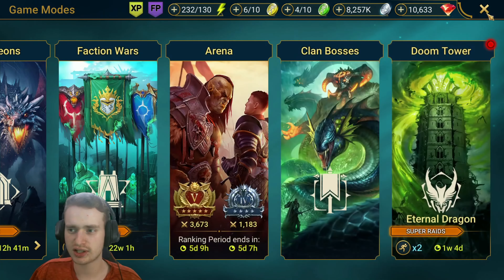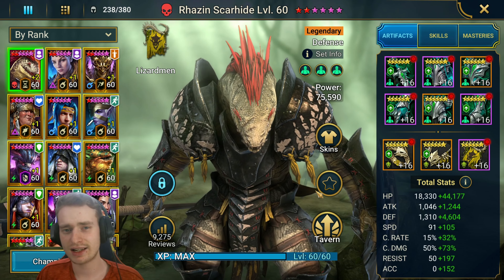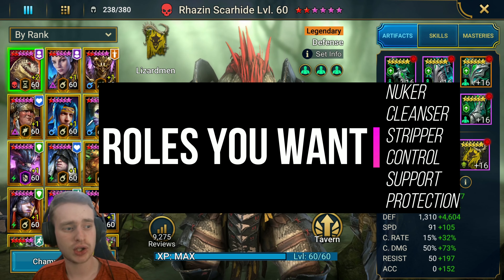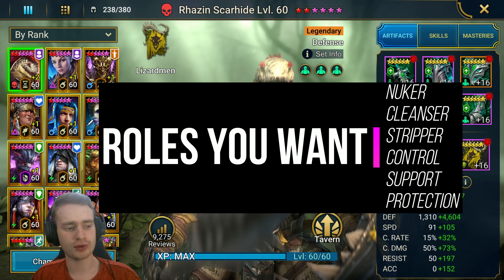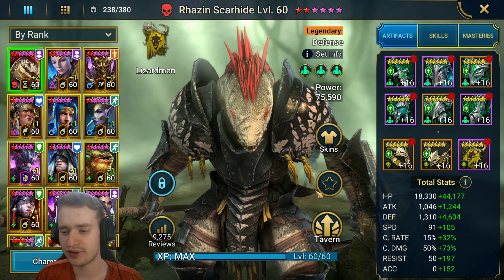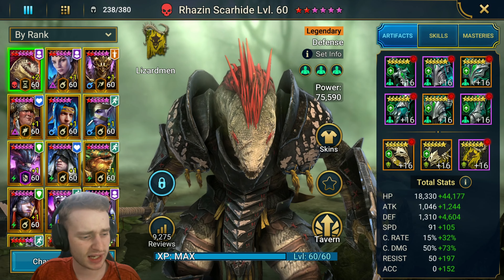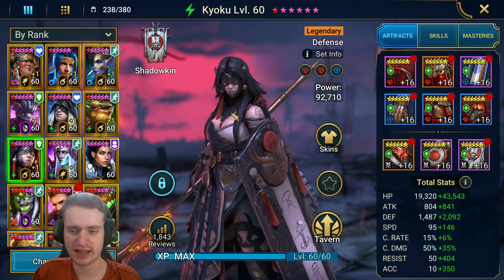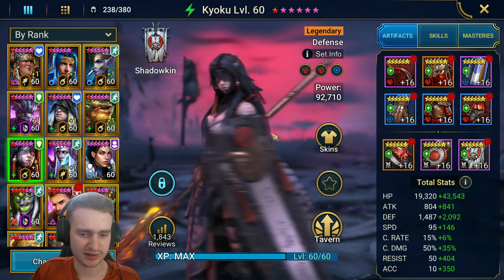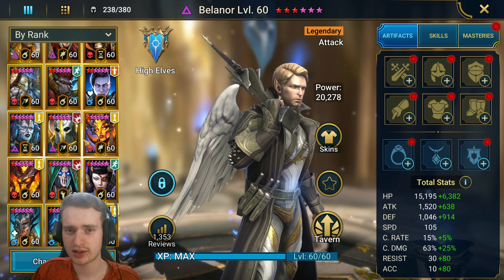First thing I'm going to do is cut the video here and go through all the champions to fill them into some categories. The categories you're looking for in any arena situation are: a nuker, a cleanser, strippers, control, support, and protection champions, as well as obviously speed boosters which fall into the support category. I'm going to categorize the champions, especially ones we have built. I see we have a pretty crazy build on Kyoku so we can definitely look at running her as well.